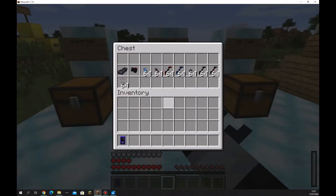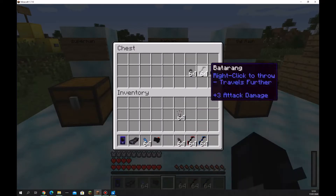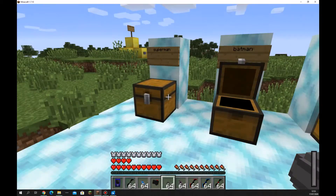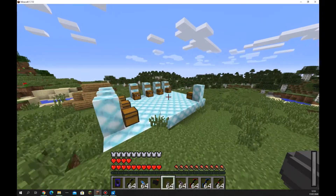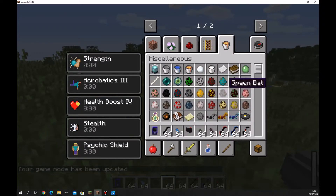We'll grab his Gadgets — Grappling Hooks next to the Grappling Hook, Gas Pellets, and then we want all the different types of Batarangs, then the Explosive Batarang. I should have given us some Spawn Eggs, but I'll go back into creative and grab some. Should we use Witches again like last time? Yeah, let's use Witches again. We'll grab ourselves some Witch Spawn Eggs.